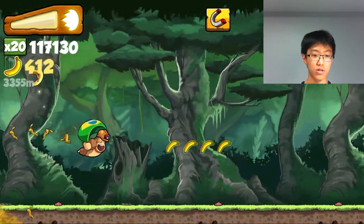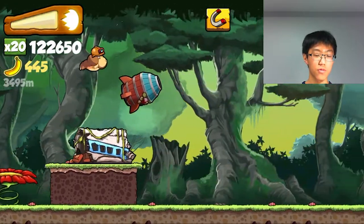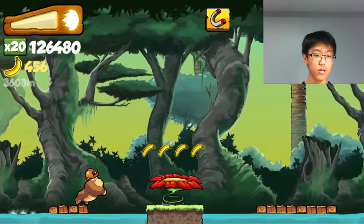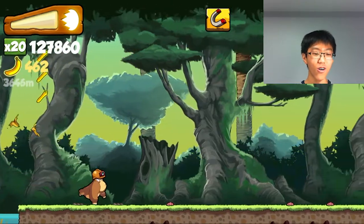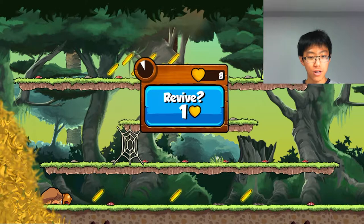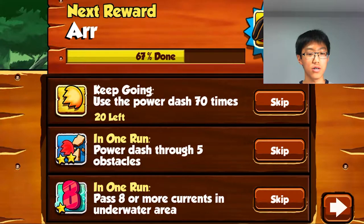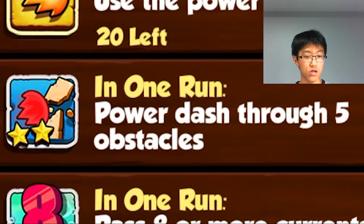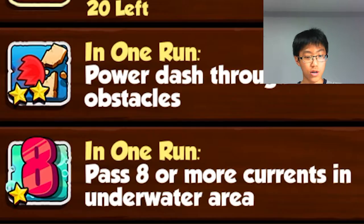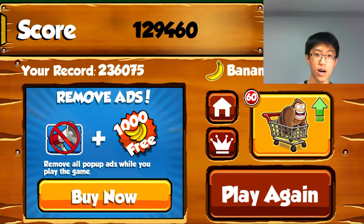I've got to keep using my power dash for this mission which I'll show you later. So basically, here are the missions I need to complete: use the power dash, power dash through five obstacles — which I don't exactly know how to do — and pass through the currents in the underwater area.